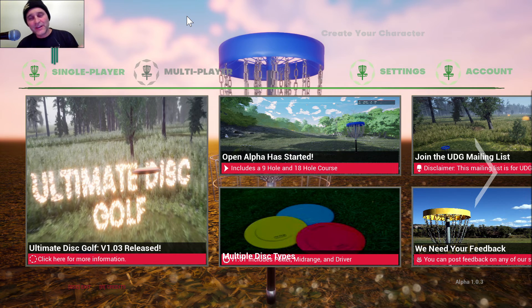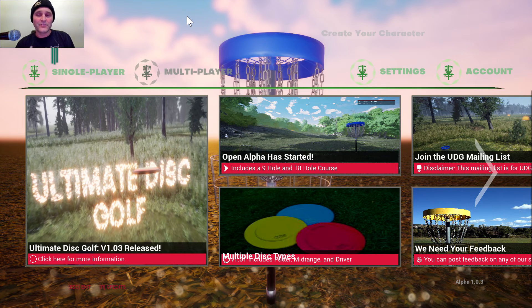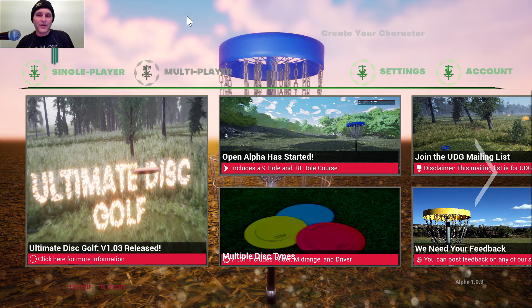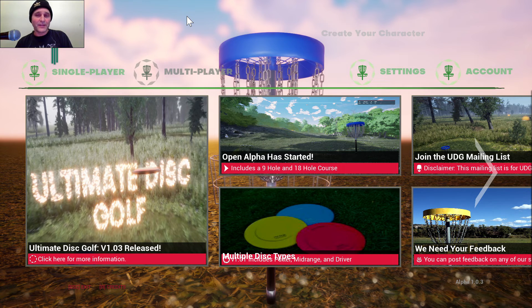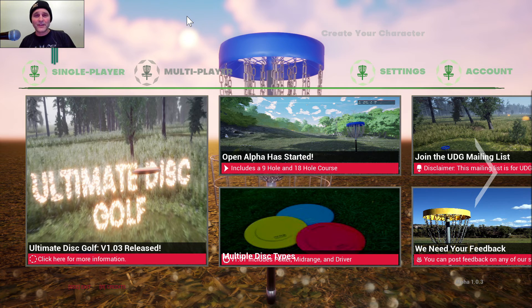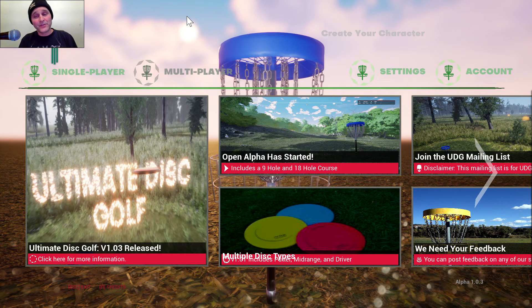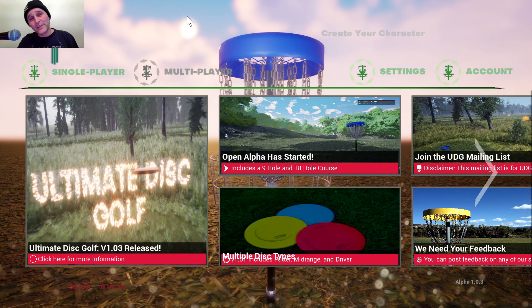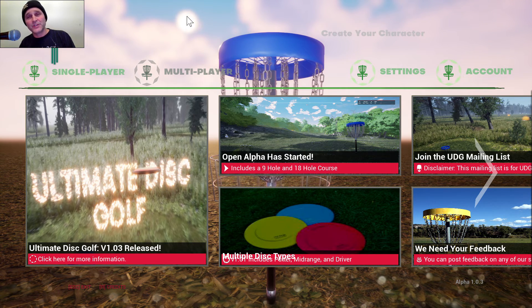Hey, what's up everybody? Xulz here and today we are checking out the Ultimate Disc Golf. So this game is still in alpha, but you can donate and play it if you'd like — I'll leave a link in the description. I gave them five bucks and downloaded the game. It's pretty cool. It's got some bugs, of course, because it's an alpha, but that's the cool thing about it. You can contribute to the game and leave your feedback in the corner. Let's go ahead and check out this game and jump right into it.